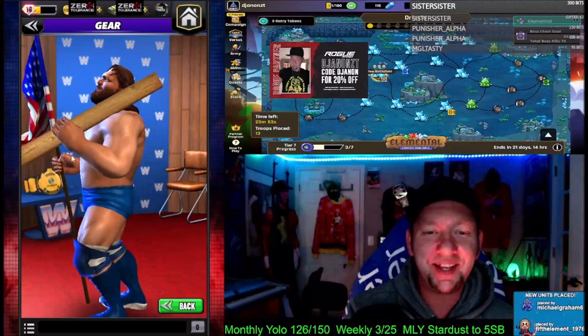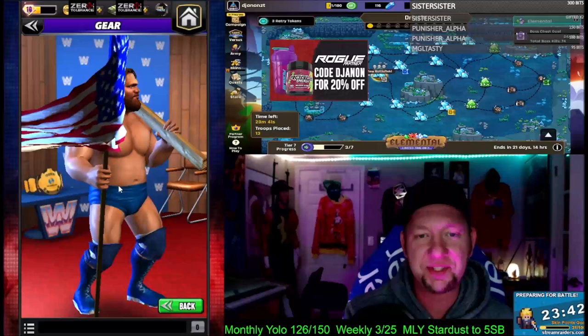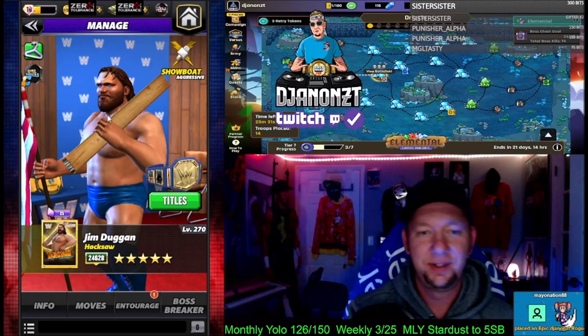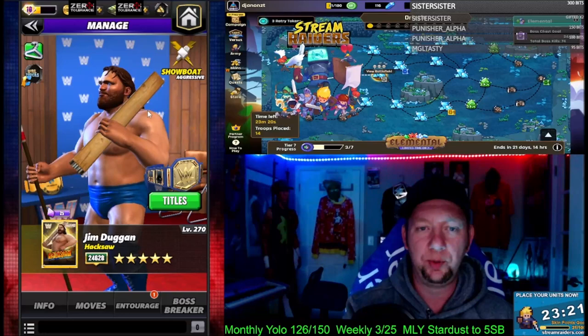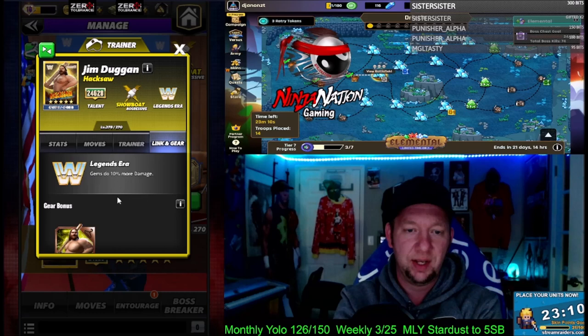The two-by-four doesn't swing, but the flag never stops waving. He needs some gear — can we get some gear? Jim Duggan does 10k extra damage to every gem. That'd be badass. Anyway, let's take a look inside the poster. He takes less damage from any color moves, all the way up to 20% at 5k. That's pretty cool. It'd be a lot better if he was a coach, but that's another story for another day. He's got the Rat Pack link for gems doing 15% more damage, and the Legends Era for gems doing 10% more damage, so you can get some gem damage boost.